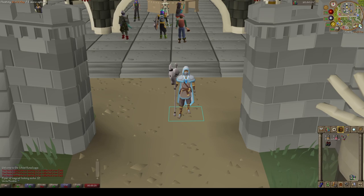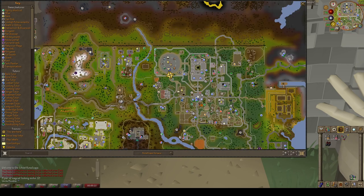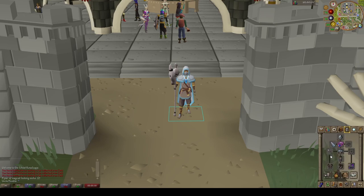To start, you're going to want to make your way to Barbarian Village. Your simplest methods of getting there will be a Varrock Grand Exchange teleport, an Edgeville teleport using a Glory, or a Skull Scepter teleport to bring you right to the entrance of the Stronghold.